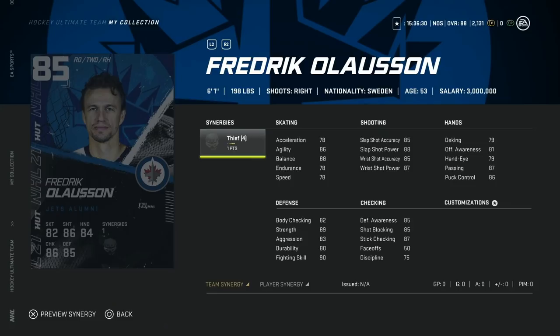From the Winnipeg Jets, Frederick Olausson — 6'1" with Thief synergy, which is completely useless for defenders since it gives face-offs. Stick checking is nice, but skating is a mess at 78 acceleration and speed. The shot is okay at 88 power, 85 accuracy, but with no speed synergy it's tough at 6'1". Defensive awareness only at 85 — not a big fan of the combination.